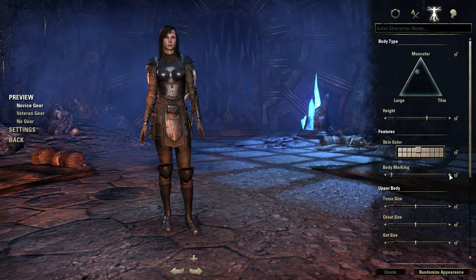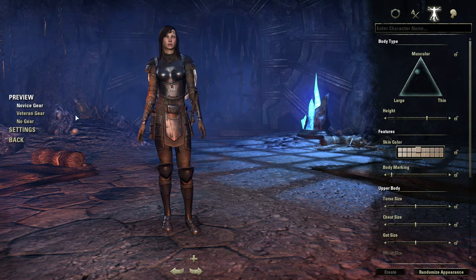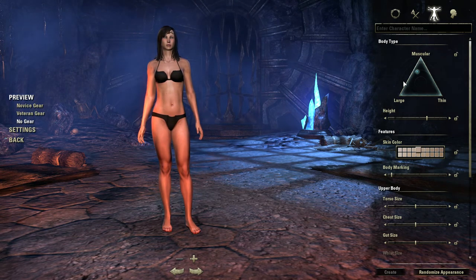Body markings — let's see what all of our options are. I'm going to have to undress her like a Barbie doll here so that we can see what body markings they're talking about. So we're going to go to no gear. Nice undies. Wow, that's a long torso she's got.